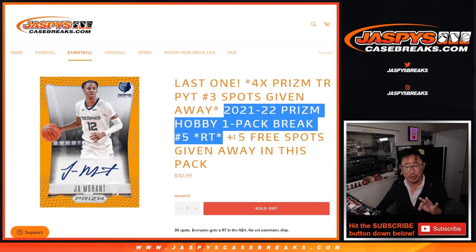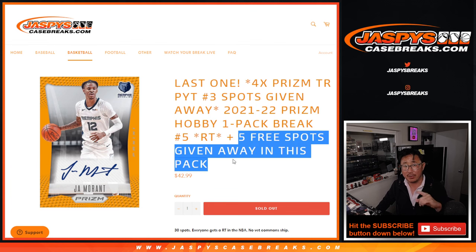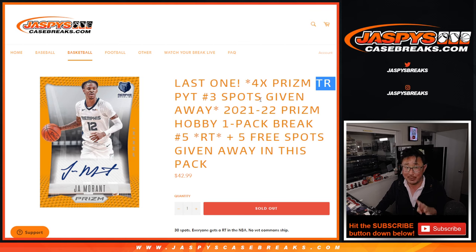There are a few different things going on here. First of all, we're giving away 5 spots within the Pack Break itself. Second dice roll, we'll be doing the Pack Break. And the third and final dice roll will be giving away those final 4 Prism Team Random spots. It's the last one we've got to do, and then coming up in the next video will be that break itself.